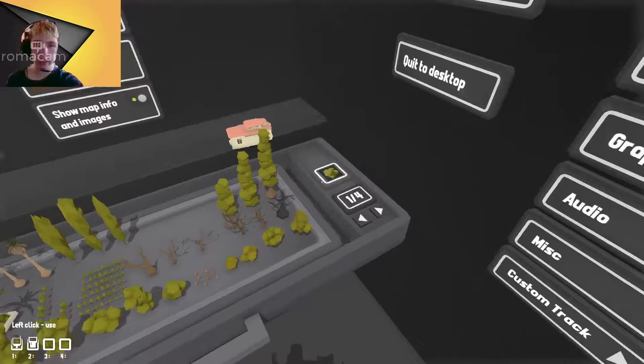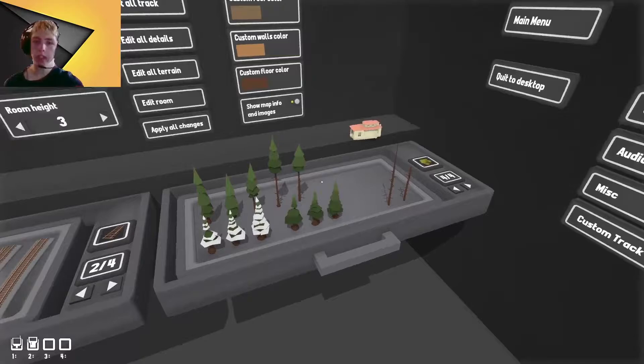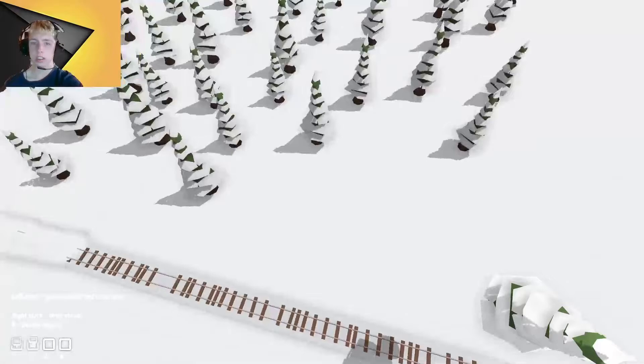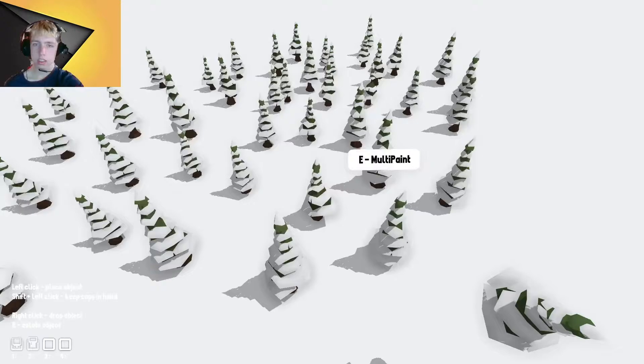For some reason the game likes to lag, I don't know why. All right, here we go — these are all the trees that we have. You have the normal pine trees and then these as well. Although it looks like we have the right ones, so we're going to be using these. Oh wait, there we go — I was wondering why it was like that.